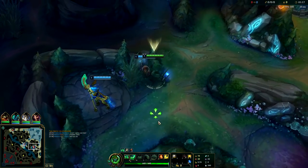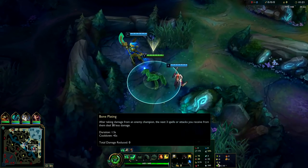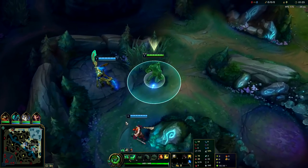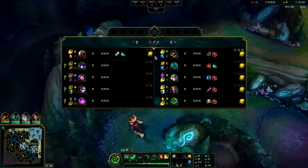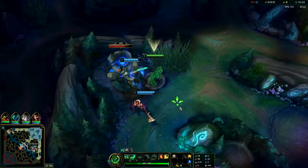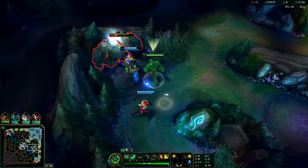For your runes, you want to take Aftershock, Demolish, Bone Plating, Unflinching, Triumph, and Alacrity. I would say don't pick Zac if the enemy team has stuff like Syndra — something that can instantly knock you out of the air. Zac is very reliant on landing his E, so Syndra is just really bad for that.